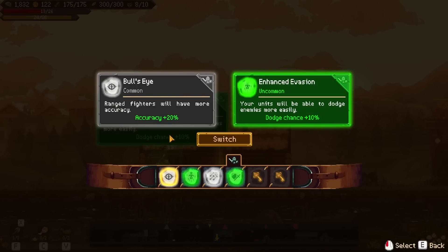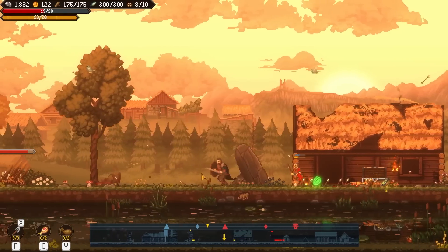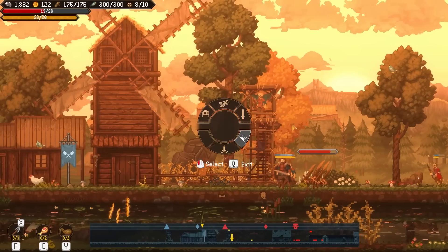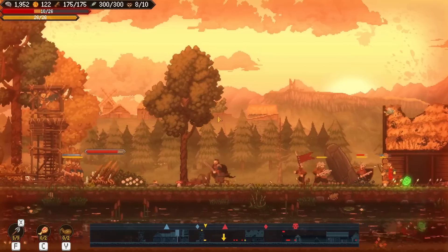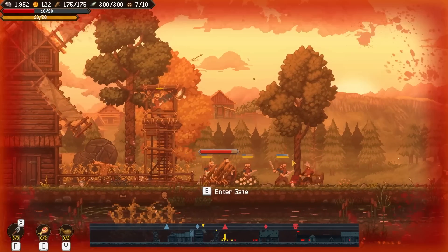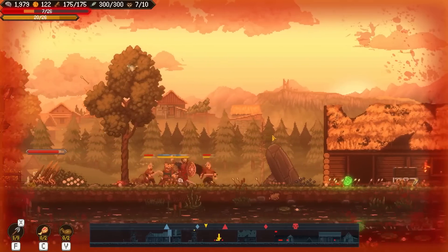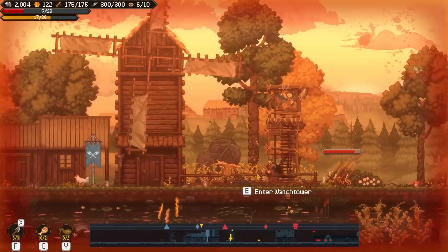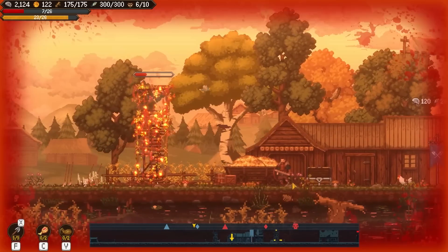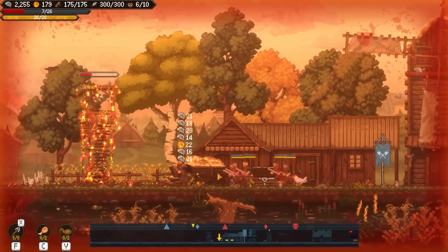We're getting so many runes. Range fighters will have more accuracy — that's pretty good. We've already got enhanced invasion so we'll leave this one. King of the castle. I do feel like I want more of those multifaceted combat orders. We will just tell them to hold their position. The enemy is close so they insist on fighting. Since we're on the demo, it would be nice to see more enhanced control over my men. In this one-dimensional combat area, I would be interested in seeing more of that in the release.